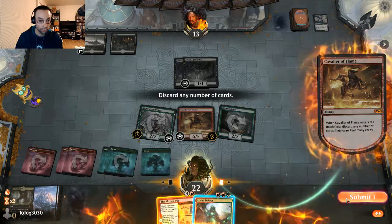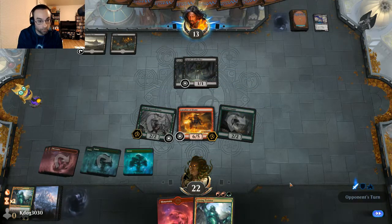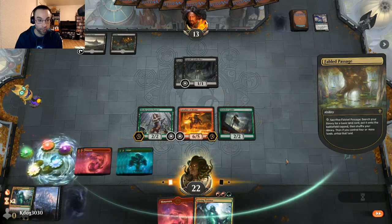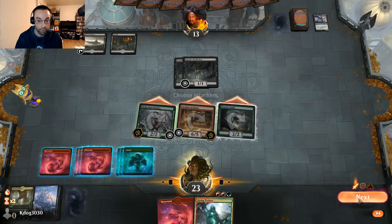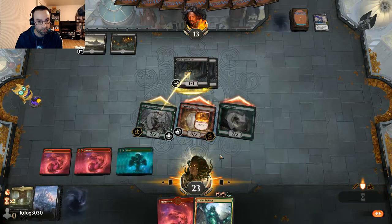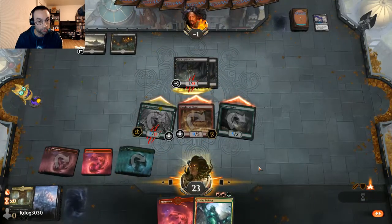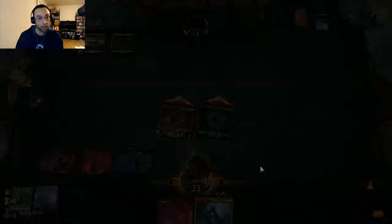We discard both cards off Cavalier of Flame's enter ability — drew another Living Twister so that worked out. Opponent continues to miss land drops while we keep putting lands in our graveyard. We attack in and activate Cavalier of Flame. Double blocking seems suspect so we'll punish them. It seems they weren't aware of its activated ability — they blocked and lost their creature to it.